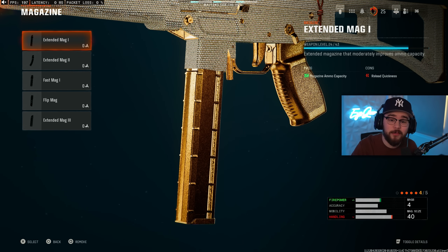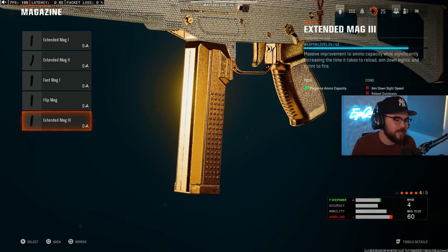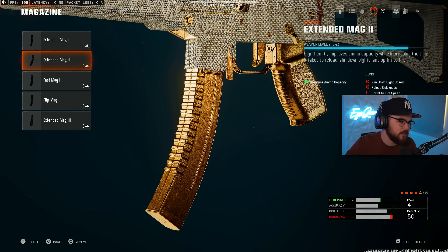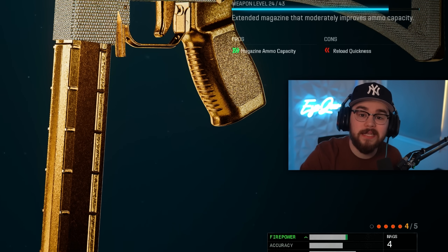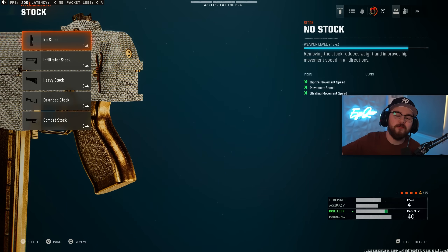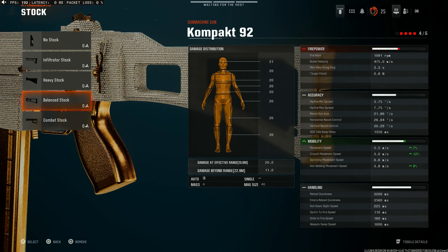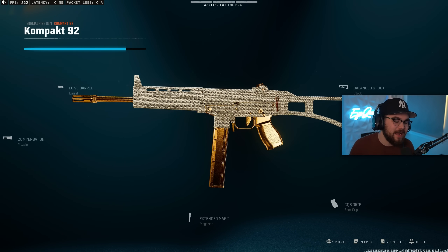Super fast fire rate means you're flying through your ammo. You can toss on Extended Mag 1, 2, or 3. For multiplayer you don't really need Extended Mag 2 or 3, but for Warzone you could easily toss on 2 or 3. I would go with Extended Mag 1, because a mag size of 40 is more than enough. For the rear grip, I'd toss on the CQB grip, giving you a boost for dive-to-fire, slide-to-fire, and sprint-to-fire speed. For the final attachment, I tossed on the Balance Stock, giving that aim-walking movement speed, movement speed, hip-fire movement speed, and strafing movement speed — 7%, 12%, and 8% boosts. That's my full build for the Compact 92 SMG.